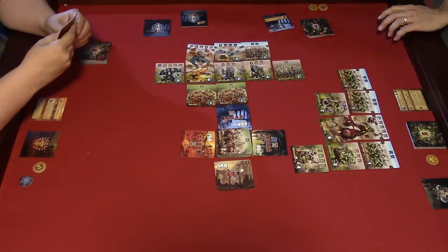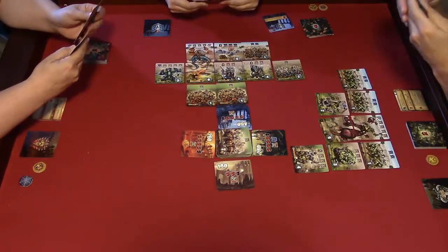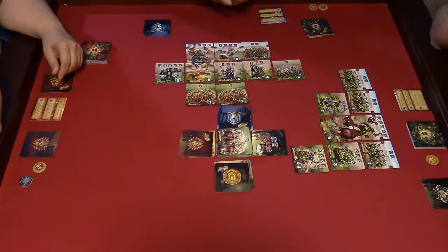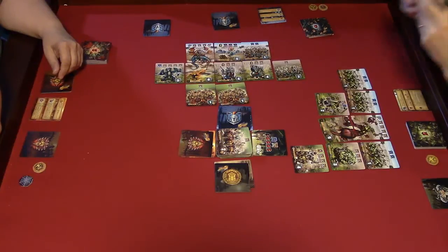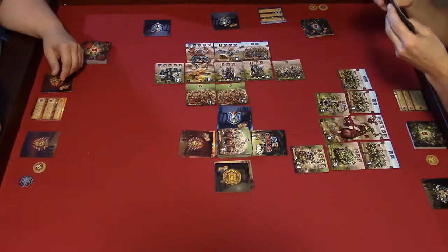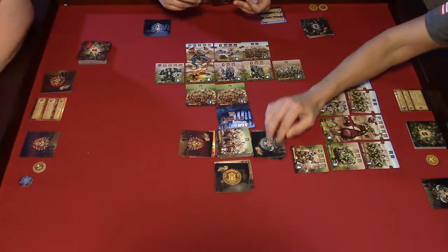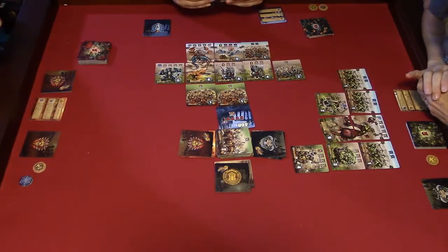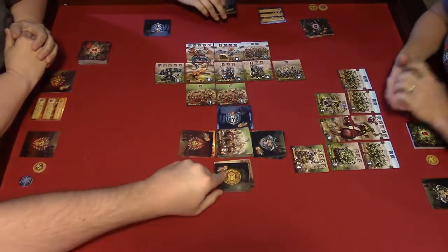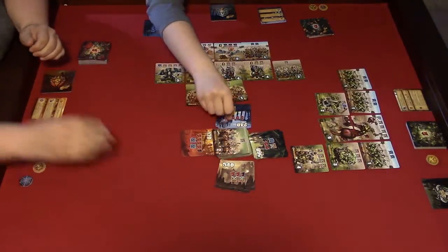Round two — everybody understands the basics now. Your deployed units stay out; you decide what initiative card to play. Jeb went high because it doesn't matter when there's nothing to hit. If you go higher you'll have something to target. Cards are revealed — someone went only twenty higher, so Mickey goes first.